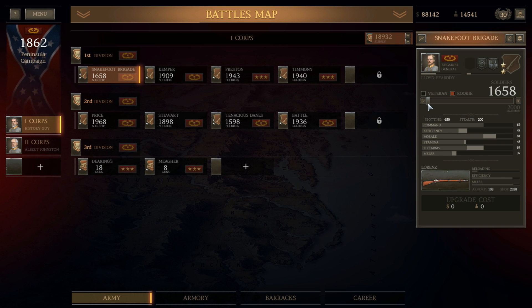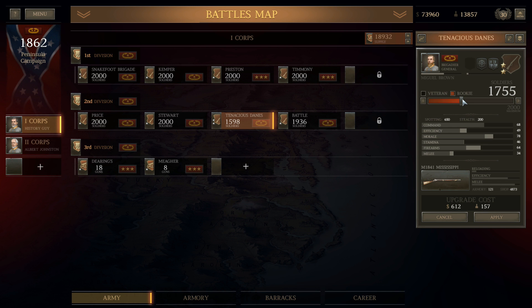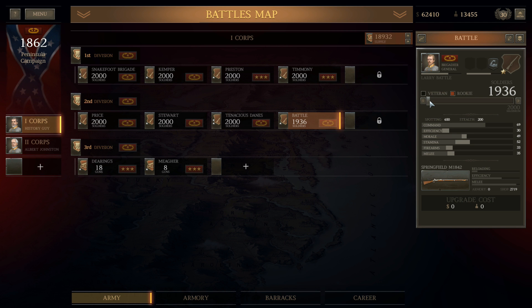Snakefoot Brigade — we're going to do just enough to keep them from dropping below two stars, and we're going to throw these guys in here. Kemper will just go rookie. Most of these units didn't lose a lot, so it's not going to cost a lot to replenish them. We can kind of build up what we're saving. Tenacious Danes — we're going to keep them at two stars, right about there. We're buying some new weapons, so that's part of what's bringing up the cost on them.